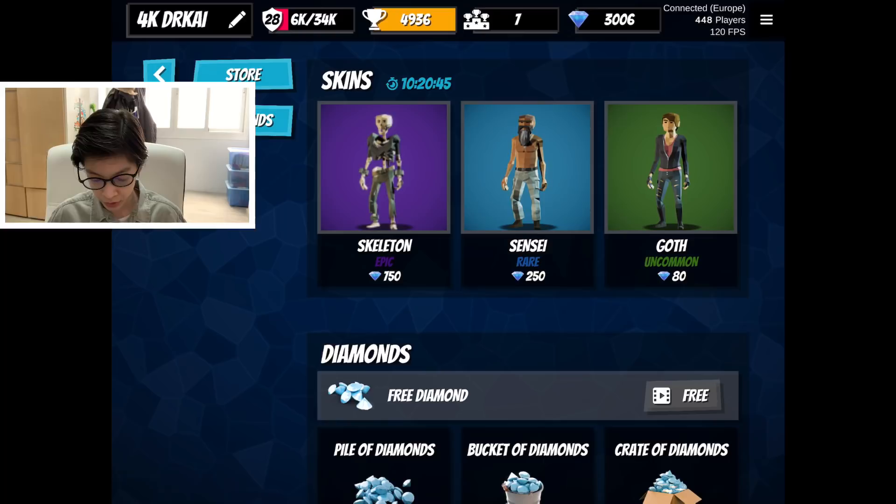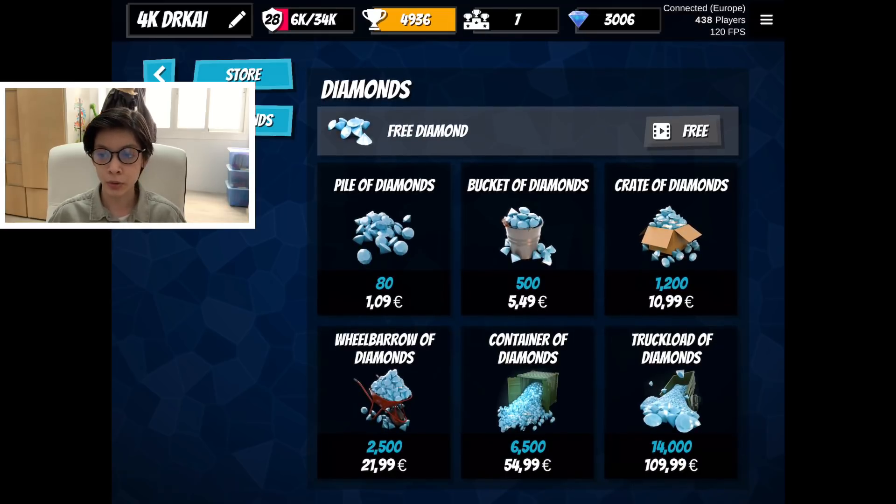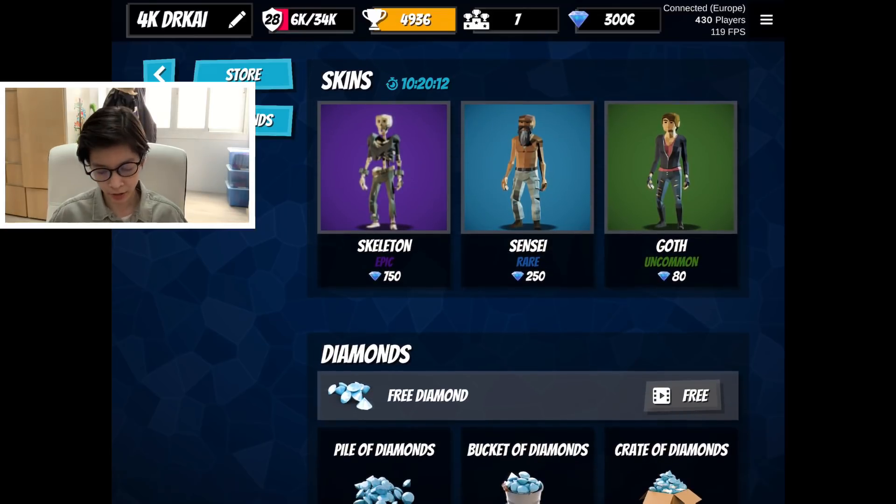As you can see, there are three new skins: Skeleton, Sensei, and Goth. The shop actually updates every 24 hours, just like Fortnite, which is pretty cool. We're gonna buy all the skins in the store. To get free Diamonds, you can watch ads — each ad gives you one Diamond. You can also purchase Diamonds for money. So the owners gave me Diamonds, and there are basically three new skins in the shop.